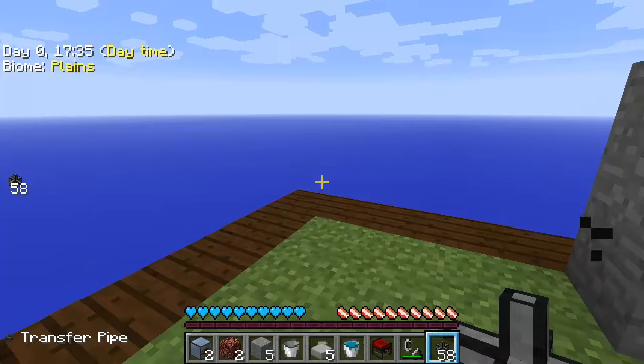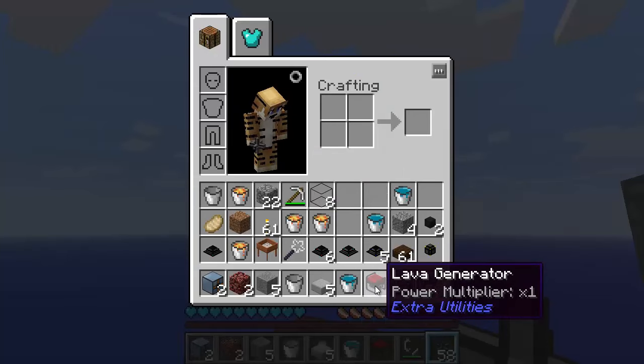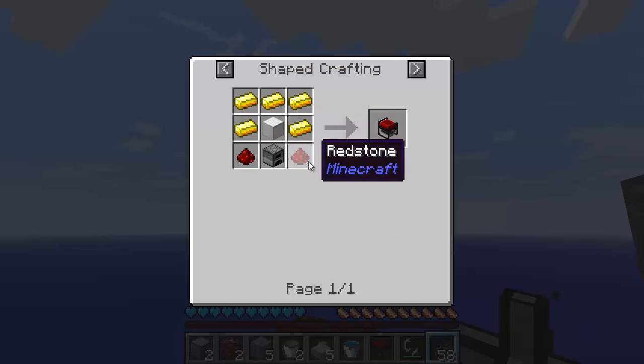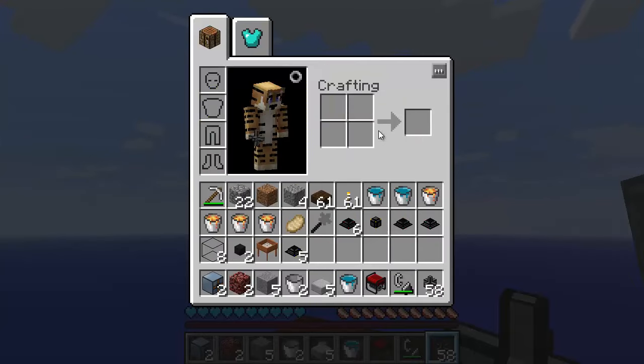We are going to have to power it as well. Luckily I do have a lava generator here, which is fairly easy to make. They are fairly expensive to run on fuel, but it's just a gold ingot, a block of iron, a furnace, and two bits of redstone — and you can make the lava generator.